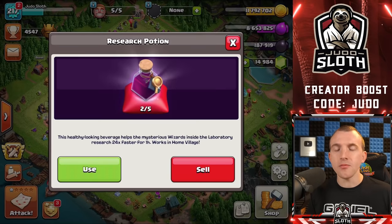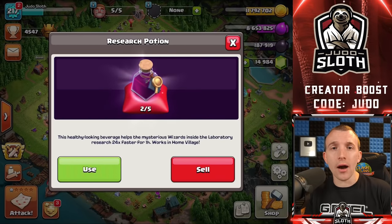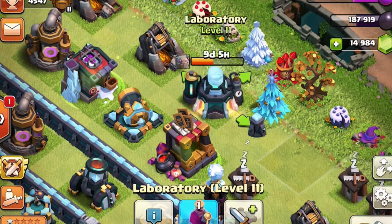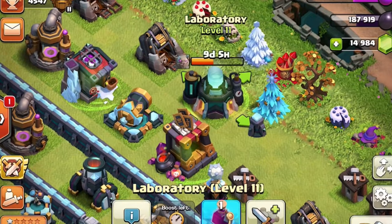The final potion, before we move on to miscellaneous magic items, is the research potion. This is all to do with the laboratory and troop and spell research. For a one-hour boost, it gives you 24 times the speed — meaning you can shave off an entire day within the one-hour boost. The only time I would recommend not using the research potion is if you plan on using a book anyway, or if you have less than one day remaining on the upgrade and are not upgrading something else straight away, because you'd be losing part of the potion.